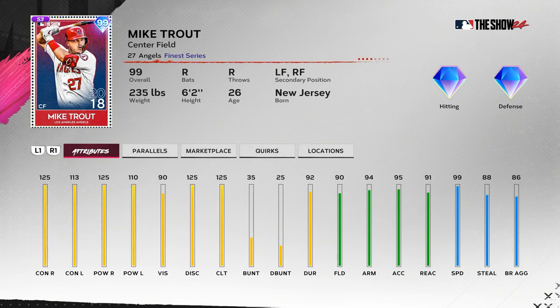Contact 125/113, power 125/110 — I was expecting a little more power or contact on both sides, but this is pretty typical for a top-notch Mike Trout card. Vision at 90 might be a little tougher on Legend, but it's Mike Trout. Clutch 125, discipline 125. Fielding looks great — everything above 90 including reaction — and 99 speed, so he'll be a great center fielder. He's got 88 steal, so once you hit parallel level four or five he's over 90 and pretty good stealing bags too.